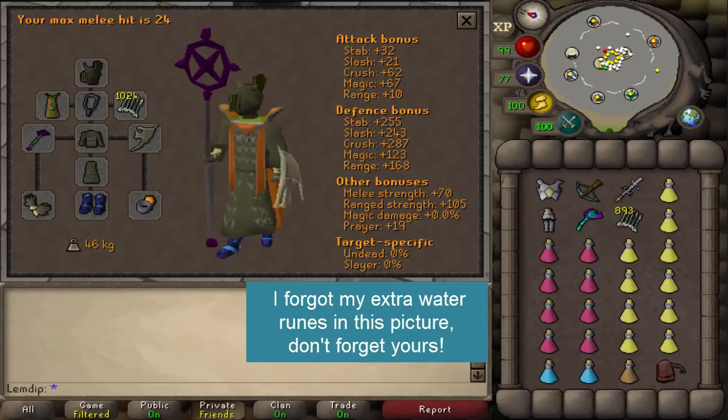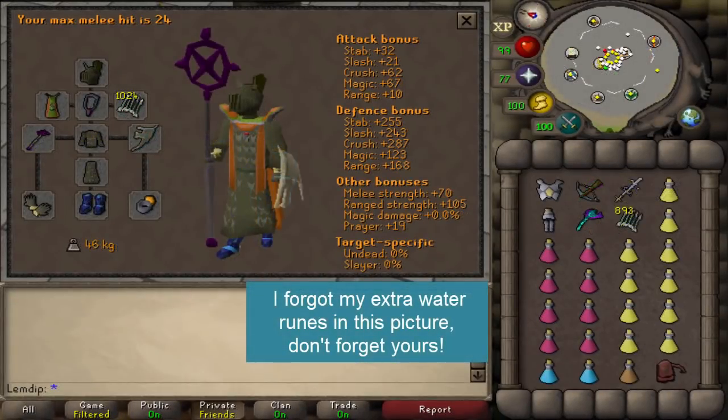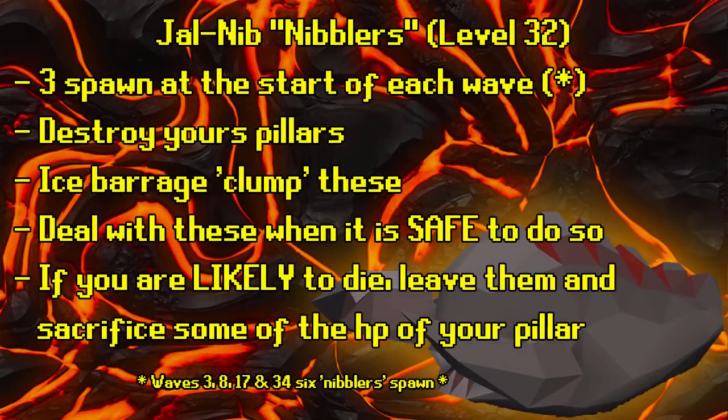If you're using a rune crossbow or armadyl crossbow, you need two types of bolts. Ruby bolts have a special attack that reduces a monster's HP by 20%, so obviously the higher their HP, the bigger the hit. Once they're at half HP, switch to diamond bolts — this is really only relevant for Zuck, since you'll use blowpipe for most of the other waves.